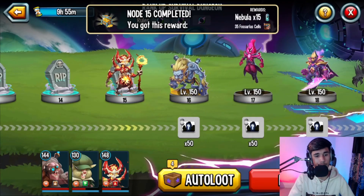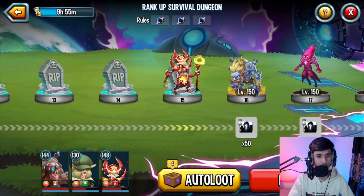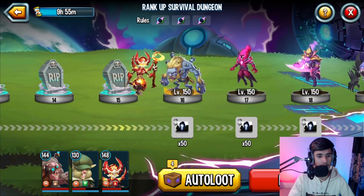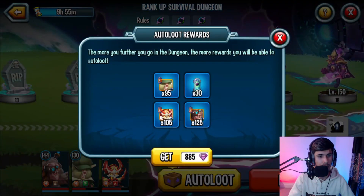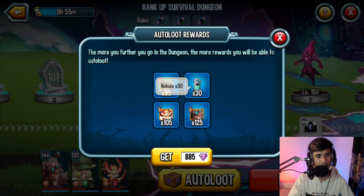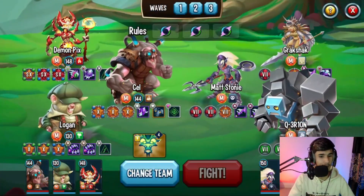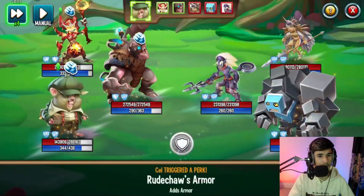Now we've entered the level 150 area — you can tell because it literally says so right below it. Note 16 is going to be the level 150 area and there are going to be random cells that we can get. Now I want to check the auto loot system because they told me they nerfed it very badly. Let me see how bad this is — all that for 885 gems? That was 95 hamster cells, 30 nebulas, 105 Gahisle cells — and all of that for 885 gems. No thank you, I'm fine.